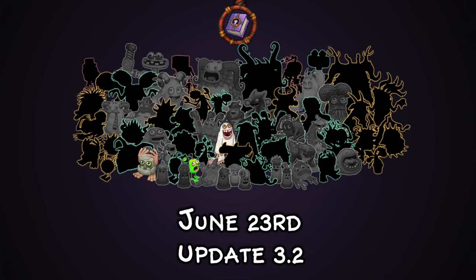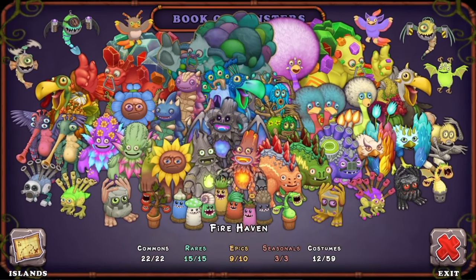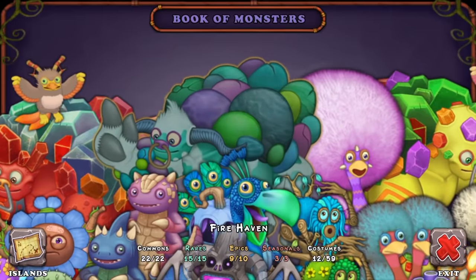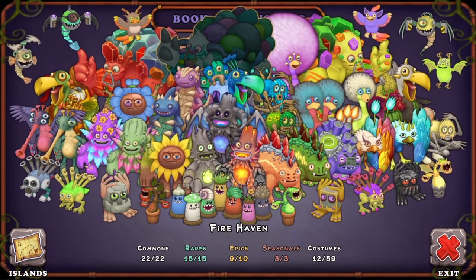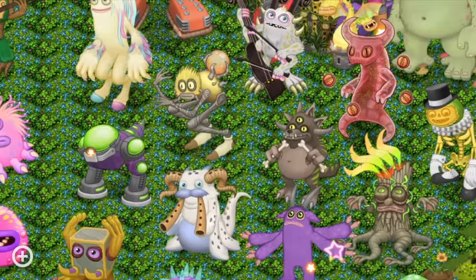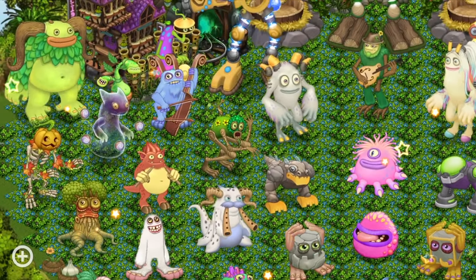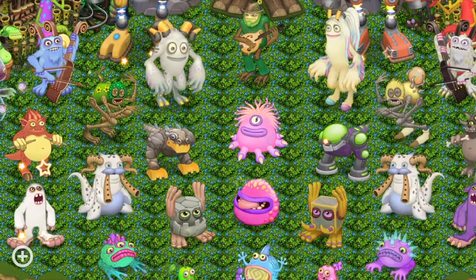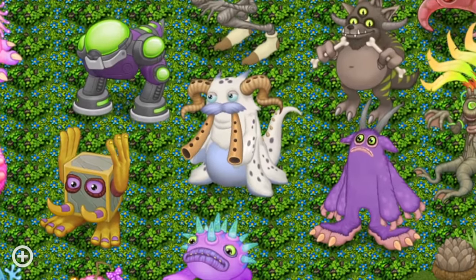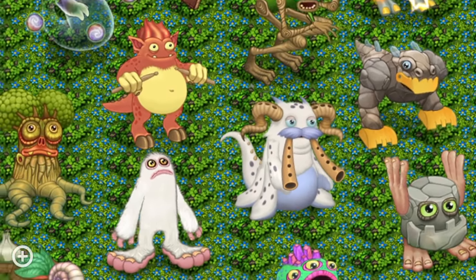Also on June 23rd — yes, there's even more content — we got Update 3.2. In Update 3.2 we saw the Book of Monsters get a much needed update where it's now so much easier to see which monsters in your collection you don't have, making monster collecting so much easier. I can't believe this wasn't a feature in the first place. The mythicals getting their volume increased was truly momentous, and new costumes being breedable was a cool addition too.